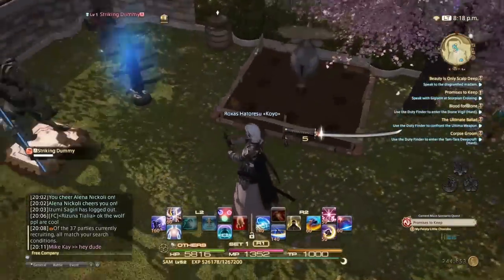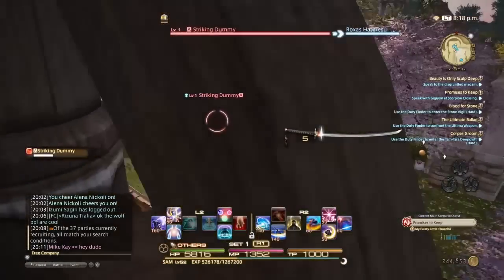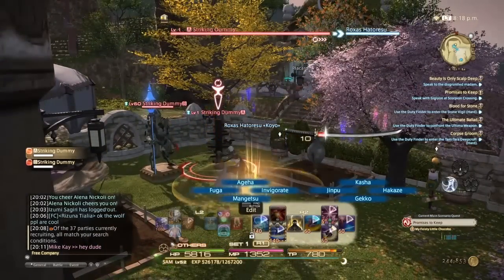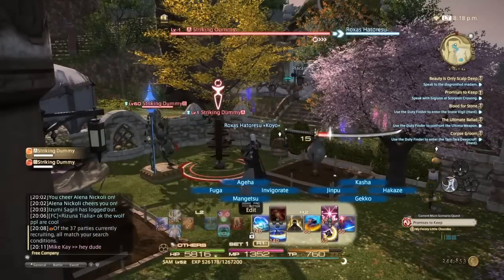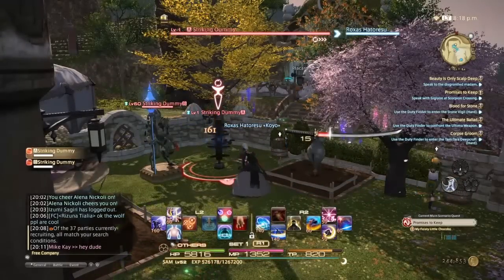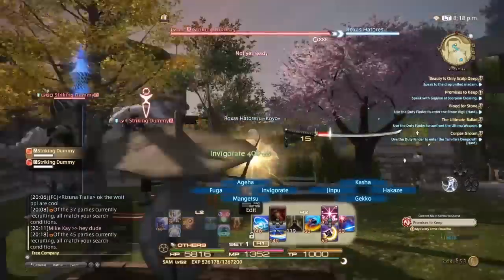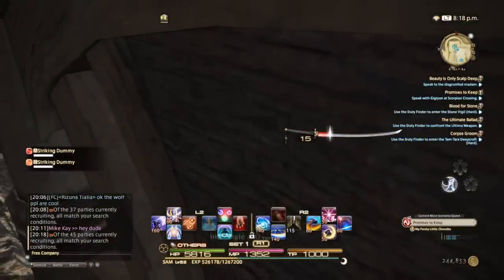As for AoE combos, another thing you want to keep is Mangetsu — real simple, use them both side by side: Fuga, Mangetsu. But like I said, that's 280 TP every time you use that combo. So what you guys want to make sure is you have yourself some Invigorate. And if you've got a buddy that has Goad, that'll also help you as well.